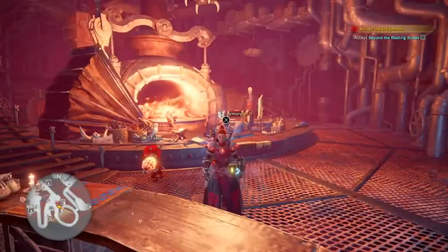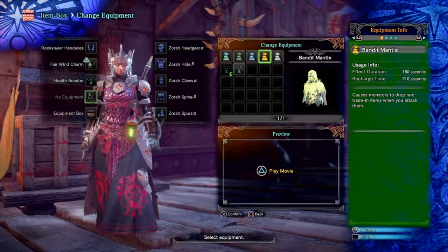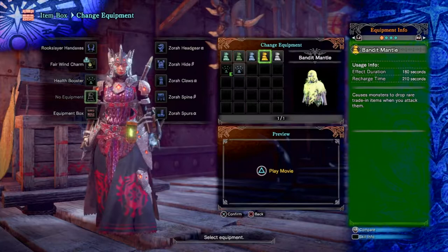So let's go ahead and take a look at the Mantle itself and see what it says. The Mantle causes monsters to drop rare trading items when you attack them. The duration is 180 seconds and it takes 210 seconds to recharge.